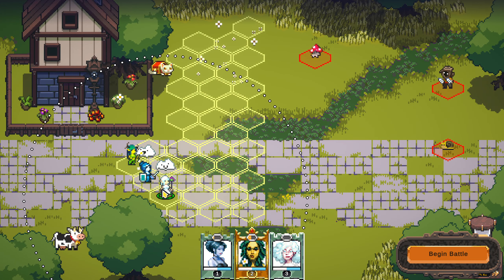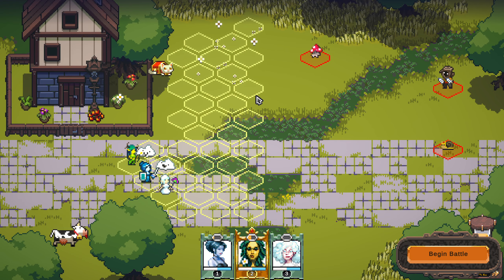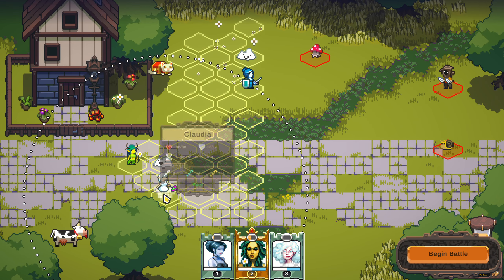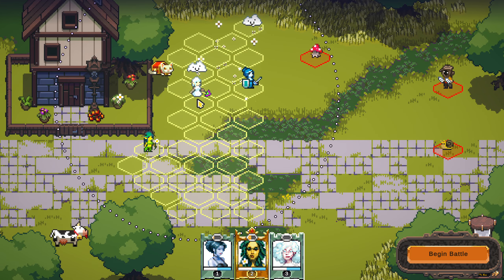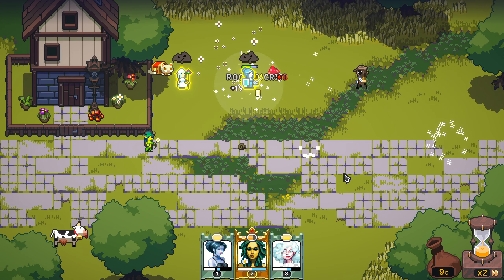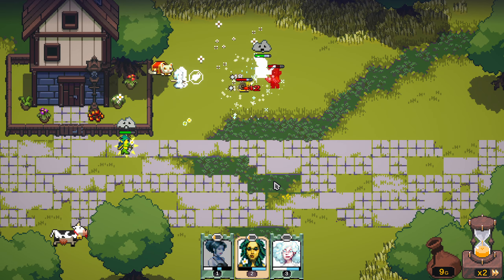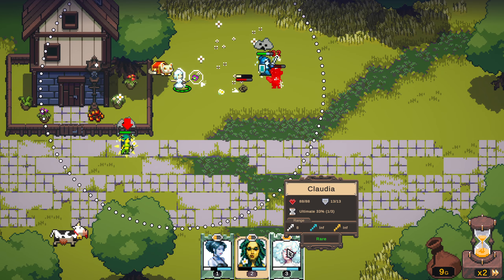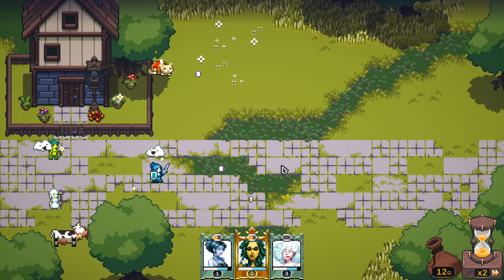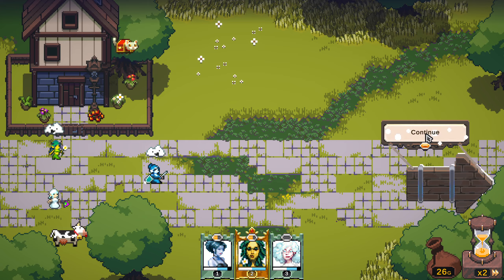Each combat is going to be slightly different as far as what positions are available, so you're going to have to arrange them every single time, unfortunately. I'm afraid of that guy, because he's going to come straight for our nymph — yep, straight for her. She is a very good character though, and we rooted him. We can preserve our ultimate skills on to the next tier, so let's go ahead and continue on.